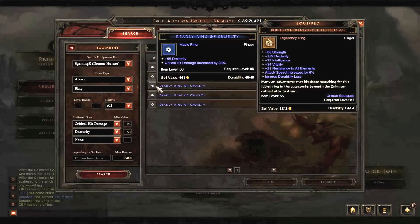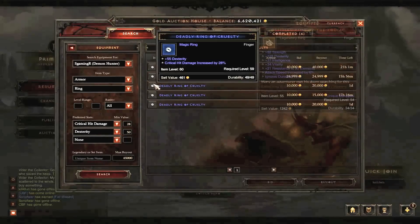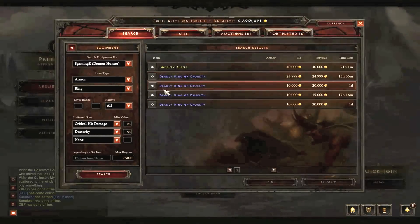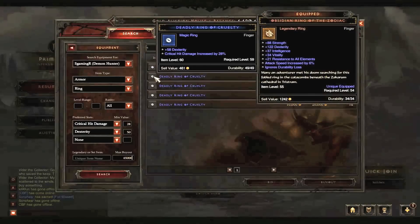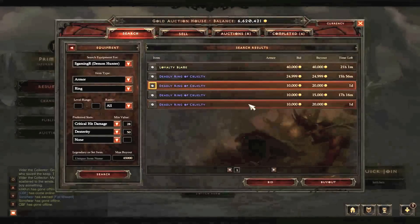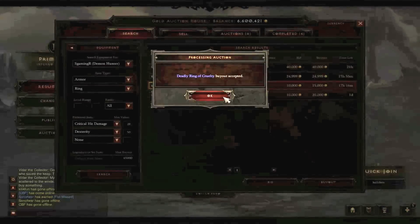I actually don't really remember what it is, but I would just go ahead and take the cheapest ring here - 58, 55, 54, 53. Actually we got money so let's just take this one that's 55, 53. The dexterity difference between these two isn't going to make that much of a difference, and yeah, Deadly Ring of Cruelty is what we're going to go with.